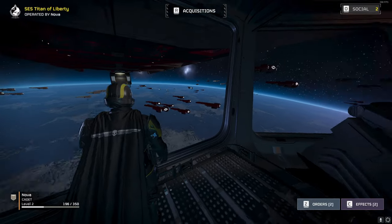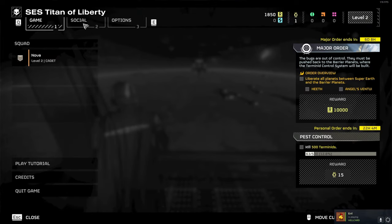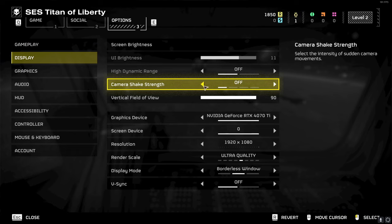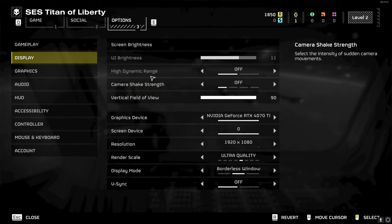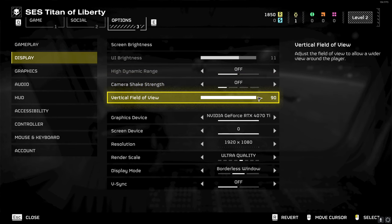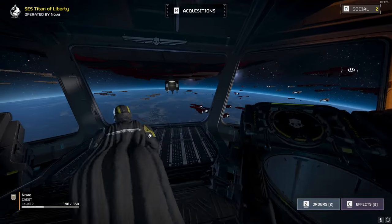For display I have my brightness set to 11 — it seems to be a good mix of not being too bright or washed out but still being able to see things in dark places. High dynamic range is off. Camera shake was on at strong; I turned that all the way off just because while it may make the game more immersive, it does make it pretty hard to aim. I turned my vertical field of view all the way up to 90 so you can see more — I think it feels better too.